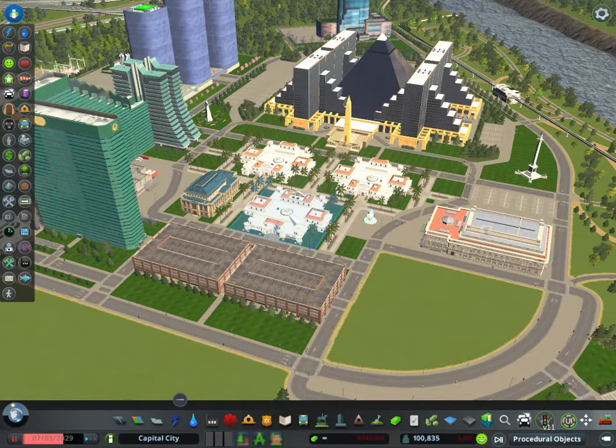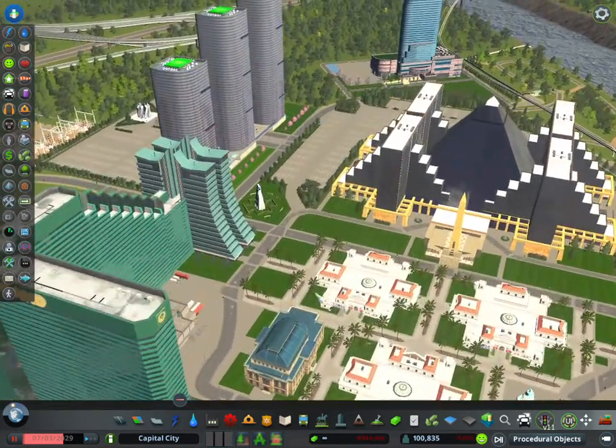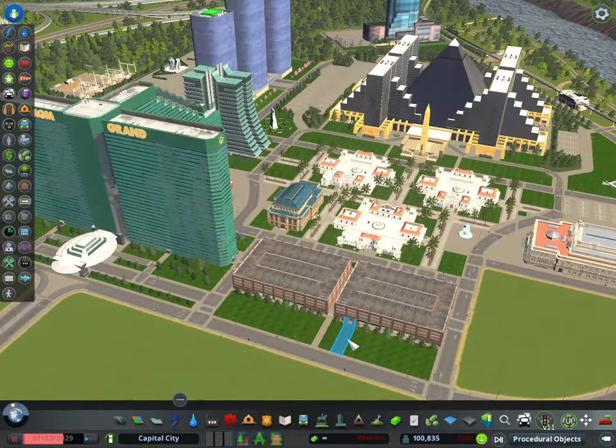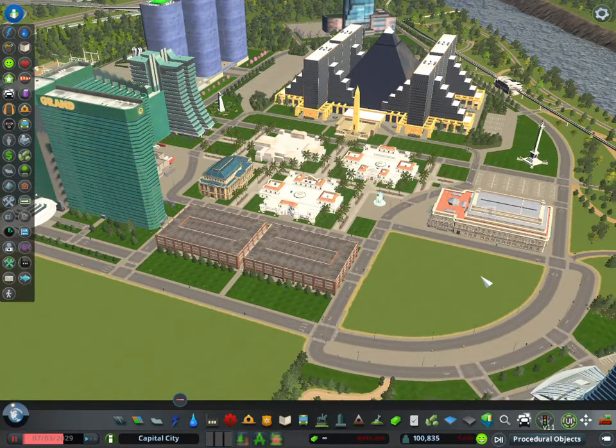Welcome back, city skyline fans, to Capital City. This is Goma with Goma Games. We've been working on the hotels here — we've got the Luxor 2, the mall, and the MGM Grand with some parking. We've got a couple other hotels back here: the Continental Intercontinental and the hotel from Bangkok. Great assets. What we're going to be doing today is fill in this little triangle space with a smaller hotel and some additional parking.